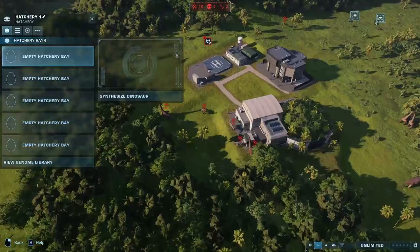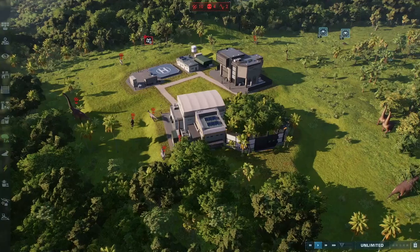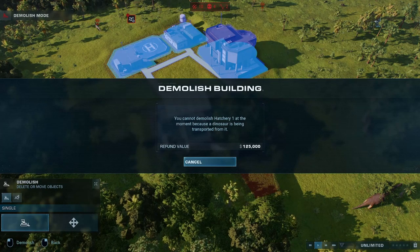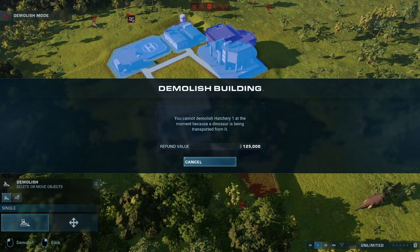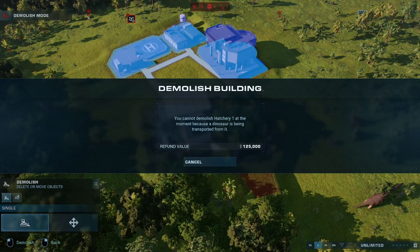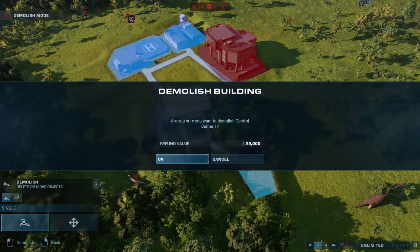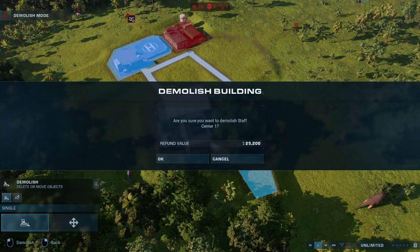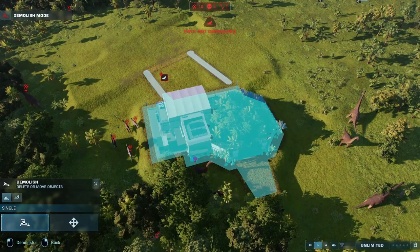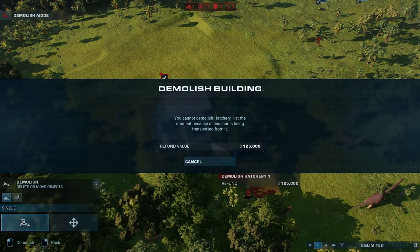Now to the problem I'm having. Once I'm done, I don't want any buildings. I released everything here. Let's jump over to this and click on Demolition. We click on it and it comes up with: 'Cannot demolish Hatchery 1 at the moment because dinosaurs are being transported from it.' As you saw, I just released all of the bays, but it will not let me delete it. I can delete these other buildings, but it just will not let me delete this one, even though there are zero dinosaurs in there.